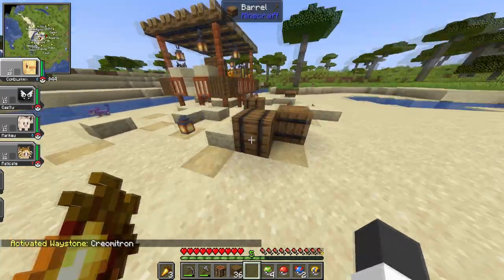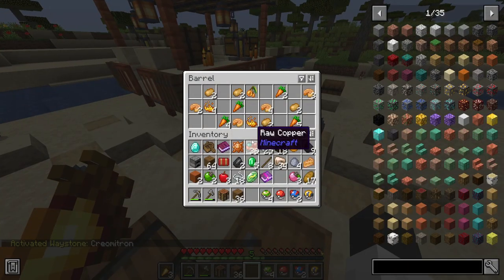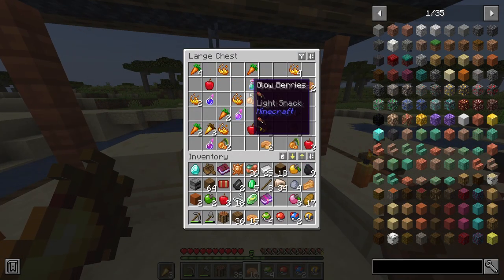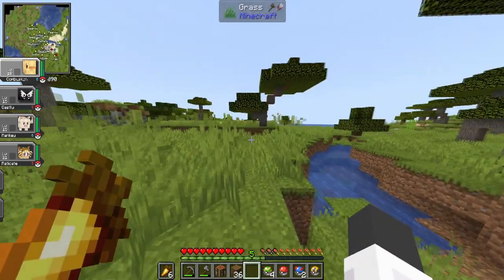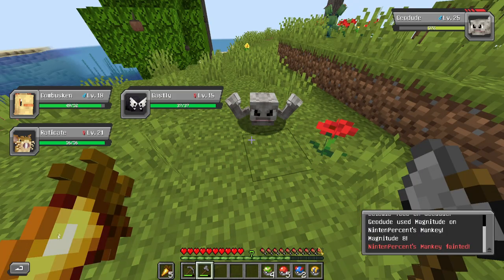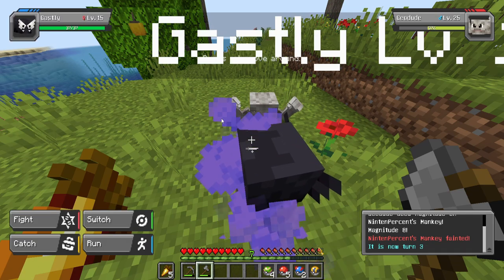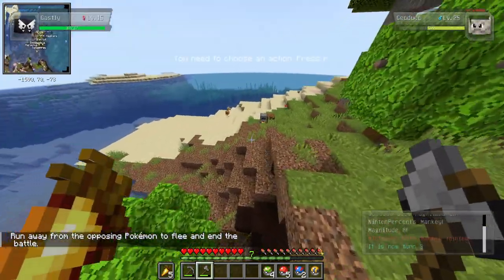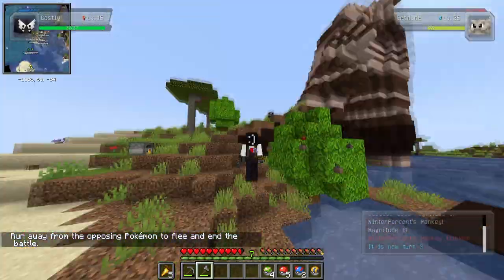This is an interesting area — there are barrels here, they're all empty. Oh, this one has a lot of food! A double chest completely filled with food. Cobblemon has a lot of custom structures — that's what I like about it. I just lost to this Geodude. I don't want to battle it. What if I choose Ghastly? Can I run? I just actually run away to run from the Pokemon.